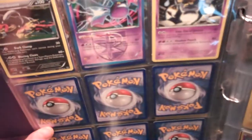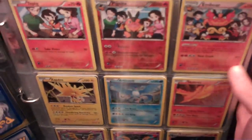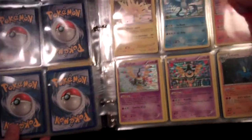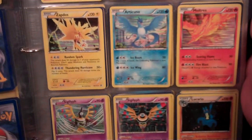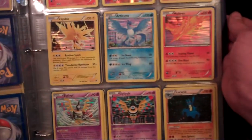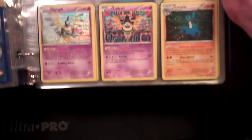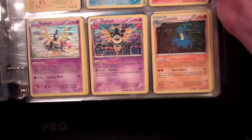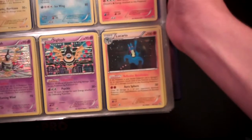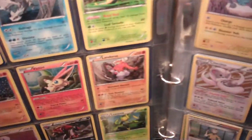Holos: Houndoom, Krookodile, and Golurk — pulled today. I have my little Tepig, Pignite, and Emboar lineup right there — that is not for trade, because I just like having that. I have all three Legendary Birds: Zapdos, Articuno, and Moltres. I'm debating on whether to put those up for trade — I kind of like them just sitting here making that trio. I have a Sigilyph from Plasma Blast, a Sigilyph with Safeguard, and Lucario, Samurott, Kyurem.